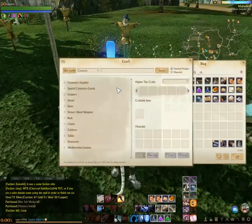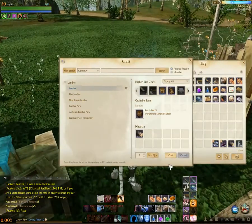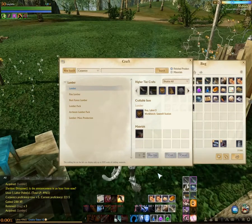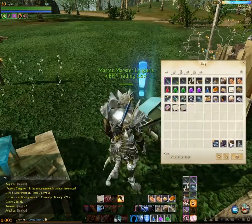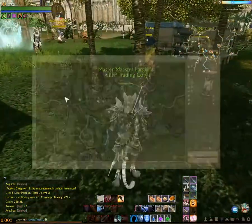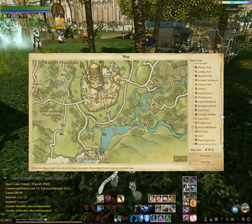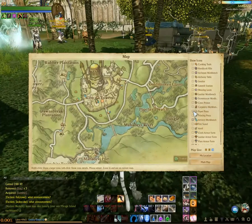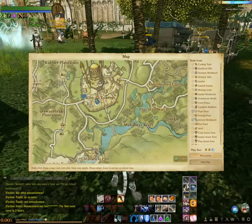I'll go over here — wrong bench. I'll go ahead and make my lumber. I've finished crafting. I've got my five lumber here and now we're going to go find a workbench. The workbench we need is a paper press and an artistry workbench, and you can find these on the map. Usually the paper press and artistry workbench are located right next to each other. There's one here and one over here.